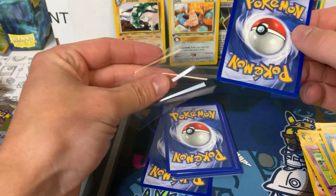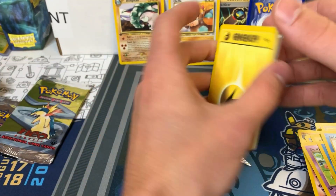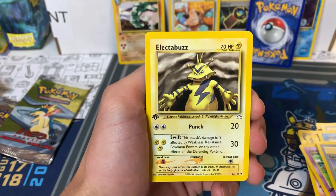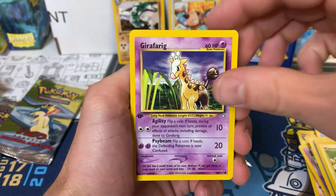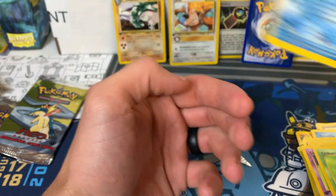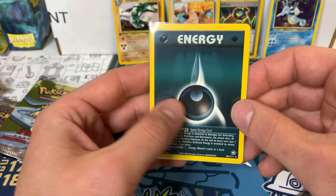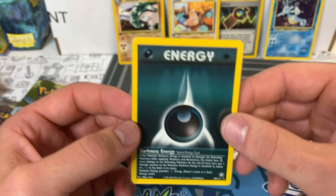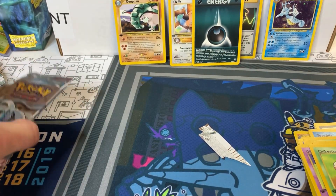Three packs to go. Start off with Lightning Energy, Sprout Tower, Electabuzz, Super Scoop Up, Oddish, Mareep, Girafarig, Moo Moo Milk, Chikorita, Mantine. For the rare, we have Darkness Energy. It would have been nice if it was the Metal Energy — I know that one's really tough to get PSA 10. So far, one for five. We have two packs to go.